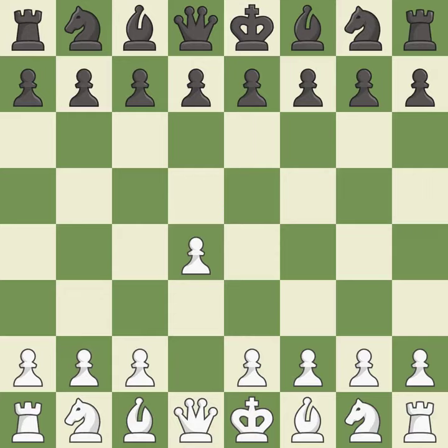Opening with the Queen's pawn controls the center and usually leads to a more positional development of the pieces. D5 establishes a presence in the center, controls the E4 square, and opens up the light-squared bishop. The Queen's Gambit offers up a wing pawn to attack the center and distract Black from the E4 square.